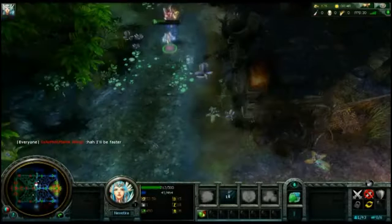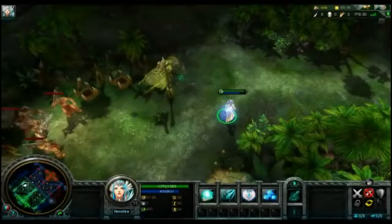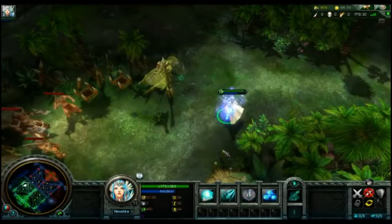Howling Wind is extremely useful when an enemy is chasing you, because if you use it on them it'll turn them around and give you a chance to run away. Her third ability is Wind Blessing. It restores an ally's mana and increases their movement speed.